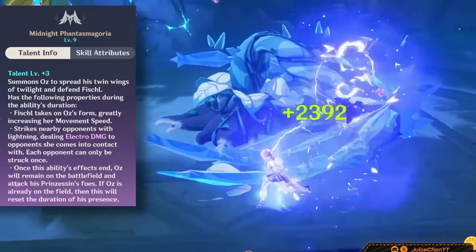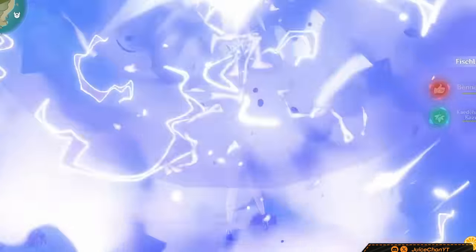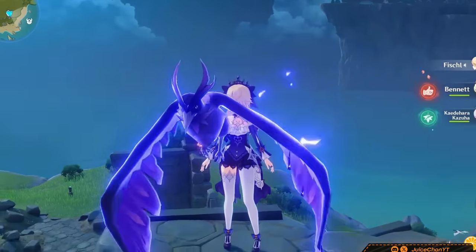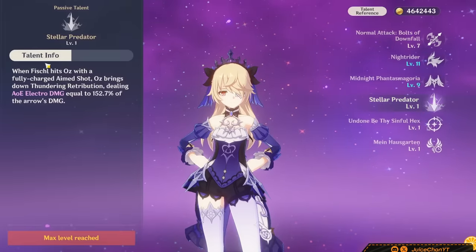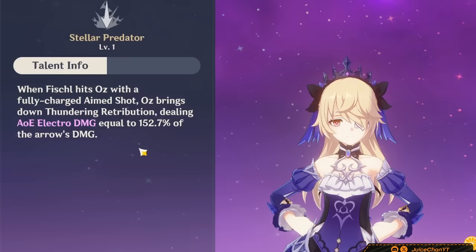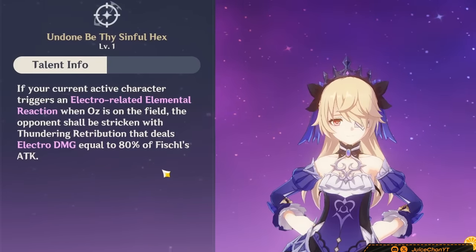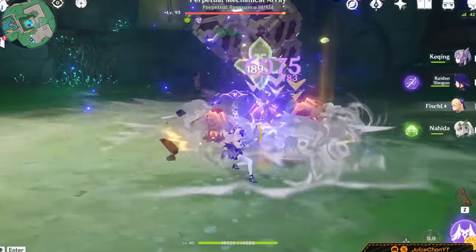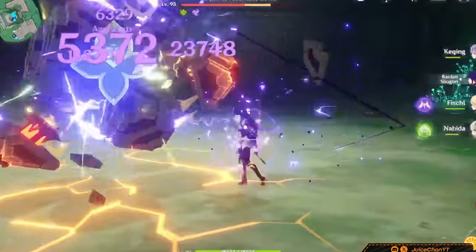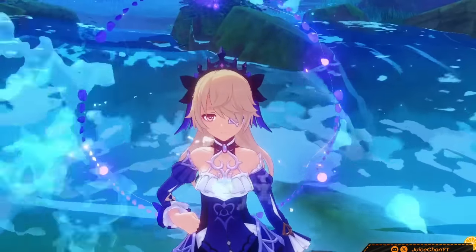Fischl's burst will turn her into Oz and make her really fast — she'll deal Electro damage to nearby enemies, and when her burst ends, Oz will be summoned on field again with his duration reset. If Oz is already on field when you cast her burst, he'll get reset anyway. The main focus isn't the burst damage — it's the fact that this keeps Oz on field with 100% uptime, so Oz will always be doing damage. Her A4 is what really makes her the heart of Aggravate: when your on-field character triggers an Electro-related reaction, Oz deals an extra Electro hit scaling off 80% of Fischl's ATK. This ability has no ICD — meaning it can always apply Electro without a break — and has a super low cooldown of 0.5 seconds, making her an insane Electro applicator.